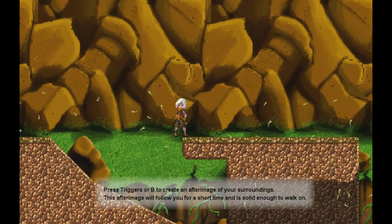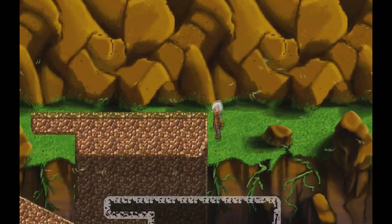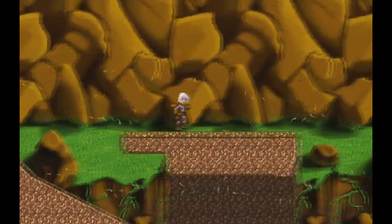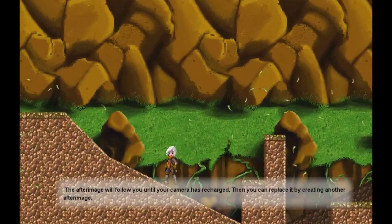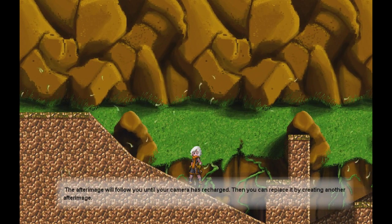Press the trigger or B to create an after image of your surroundings. This after image will follow you for a short time and is solid enough to walk on. The after image will follow you until your camera has recharged, then you can replace it by creating another after image.